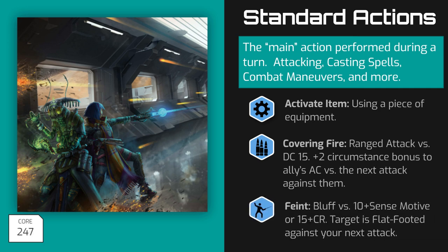Another use for Standard Actions is Feint. As a Standard Action, you can make a Bluff check to try and distract an opponent. The DC for this check is 10 plus your target's Sense Motive skill bonus, or 15 plus their CR, whichever of those two is higher. If successful, the target is flat-footed, but only against your next attack made before the end of your next turn. That enemy is not considered flat-footed against anyone else's attack. Note that the duration of a Feint lasts until the end of your next turn, so you can Feint as a Standard Action this turn, and then attack them as a flat-footed target with your Standard Action on the next turn.